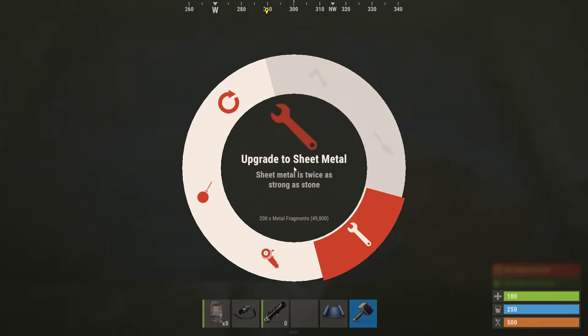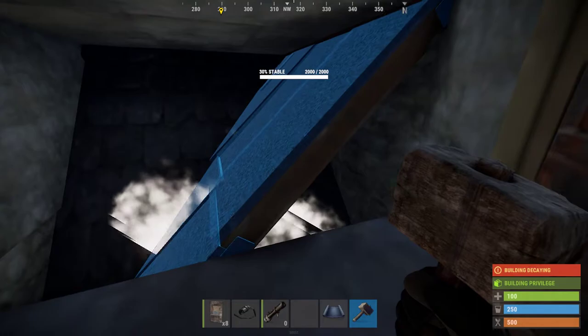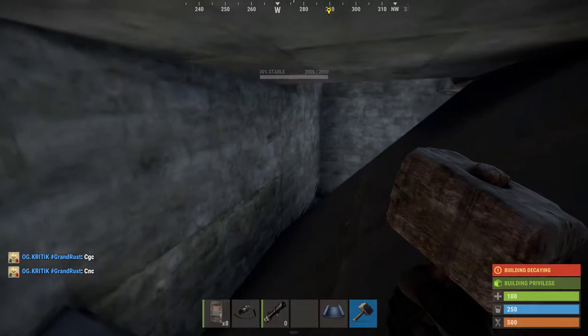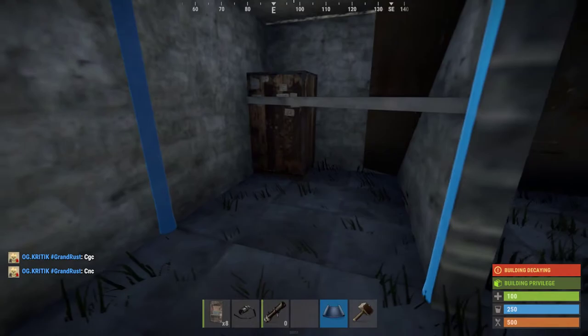If you upgrade that as soon as you can to armor — also rotate it — you want to turn that to armor, turn that to armor. So when you come through, this is your bunker. Make sure you have doors on. There's your bunker right there.